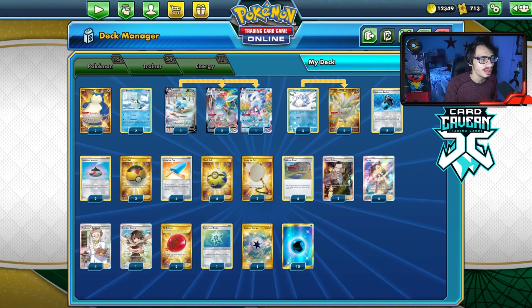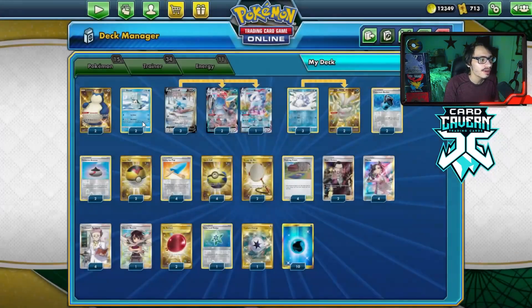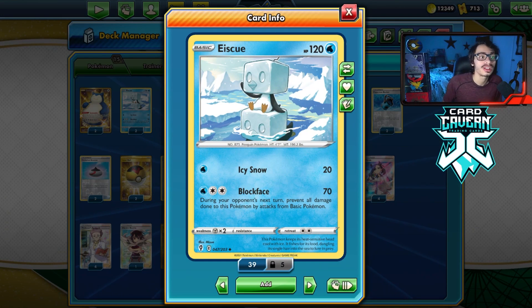Glaceon's ability Crystal Veil makes it immune to all of your opponent's VMAX Pokemon. They'll still use V's to attack you, and sometimes they don't do a lot of damage. The nice thing is we have Ice Q here for those all-basic decks, or just decks that use a heavy count of basic Pokemon. If they try to attack you with a basic, we have Ice Q with Block Face, which does 70 damage, and then during your next turn, prevents all damage done to this Pokemon by attacks from basic Pokemon.